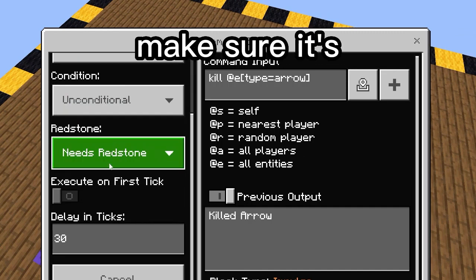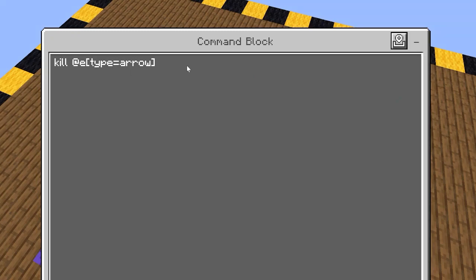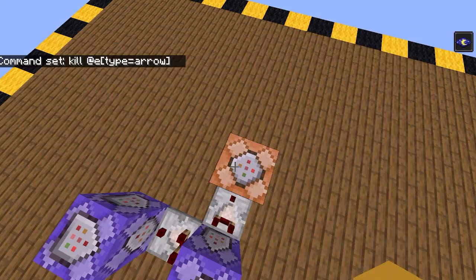Here's the second one. Make sure it's impulse, unconditional, needs redstone and 30 delay in ticks. Now just type in this command. Make sure it's 30.